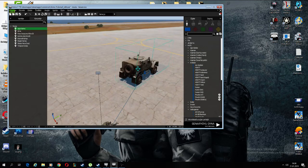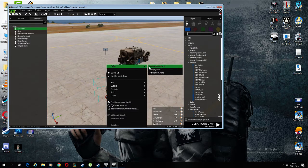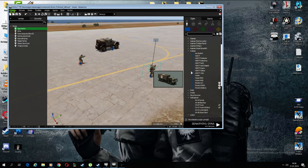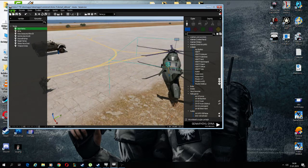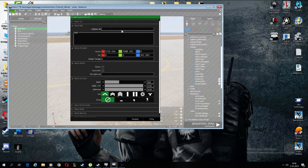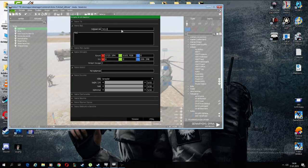Let's add some things in the area. Let's add some men here and one helicopter here. All right, we have to give them names first: Vehicle, Vehicle1, Soldier1, Heli1.